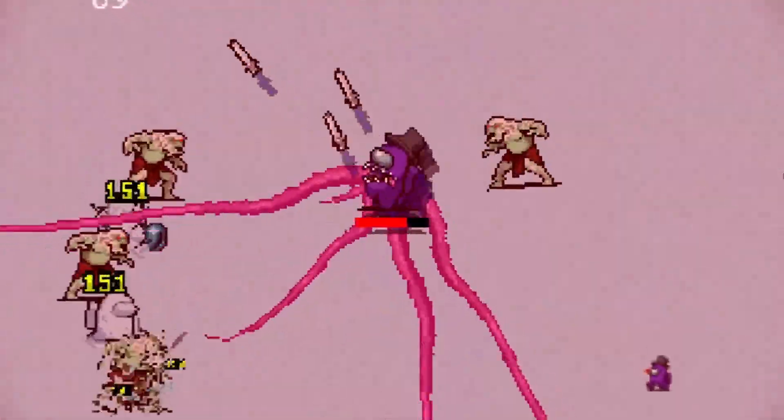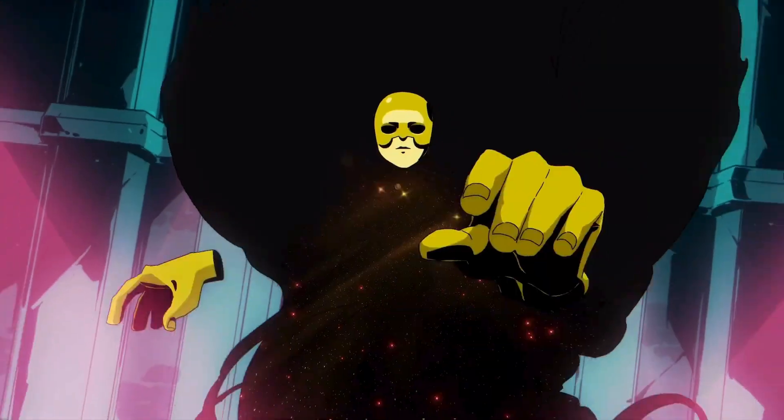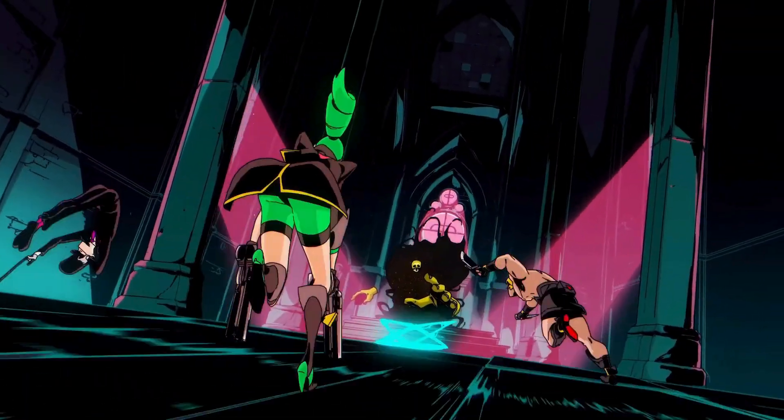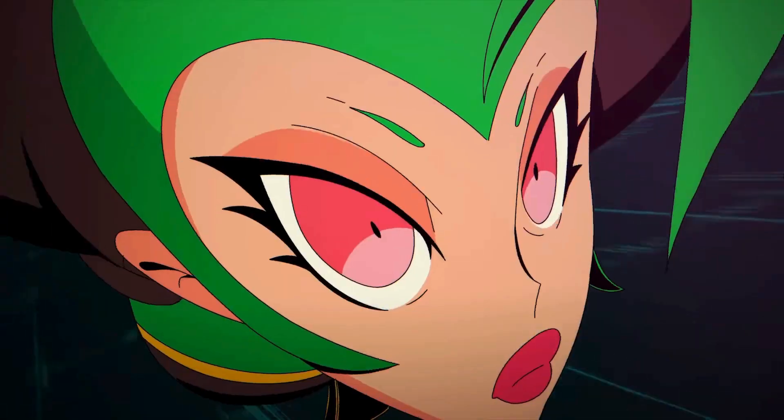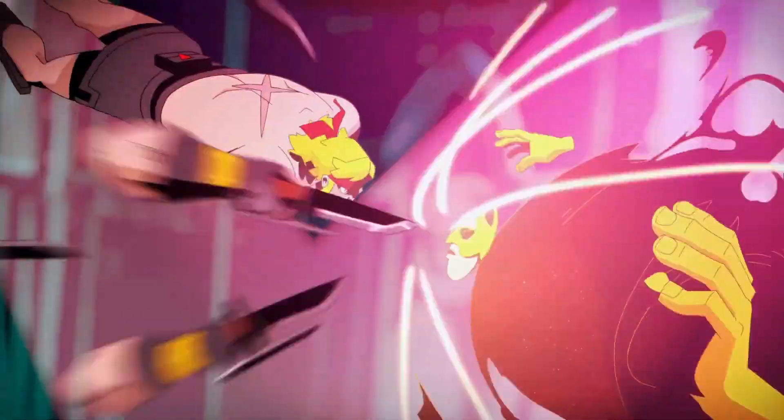How many weapons are in the DLC? More than ever. Fifteen new weapons are in Vampire Survivors Emergency Meeting — seven of these are base weapons to collect, seven are evolutions, and one is just for fun. The evolution method for the seven base weapons in Emergency Meeting is different to our usual method, but we don't want to spoil all the surprises.